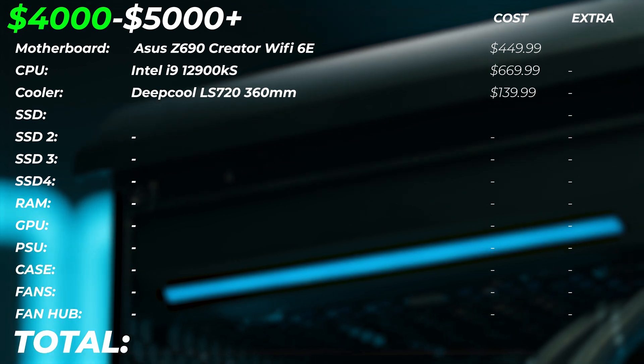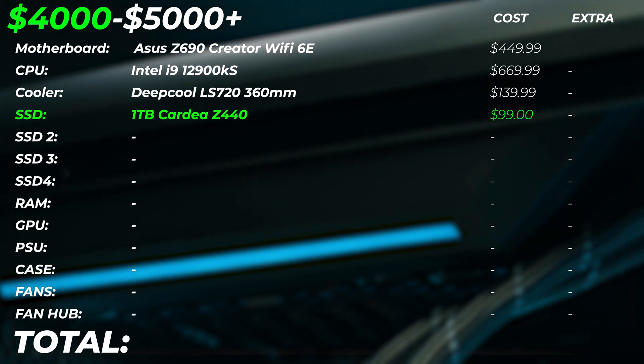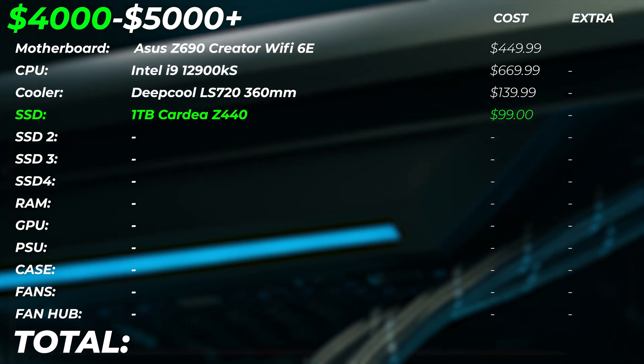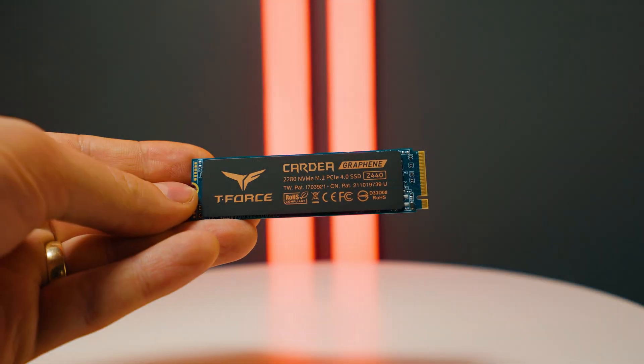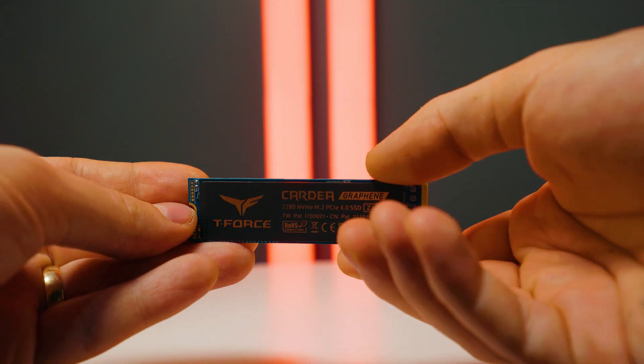For the SSDs, the OS is going to live on the Team Group Kadia Z440 drive, one terabyte. That's enough — all the programs and OS have plenty of space there, plus extra documents and whatever you want. That's going to cost us $100.